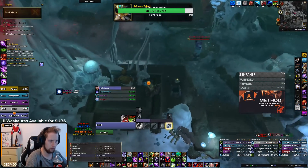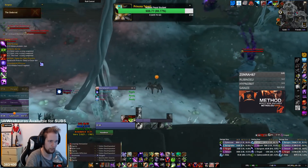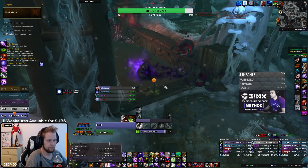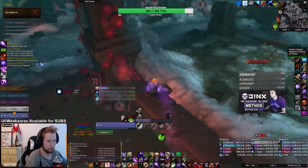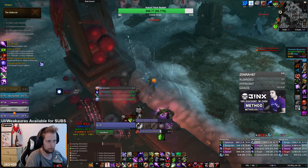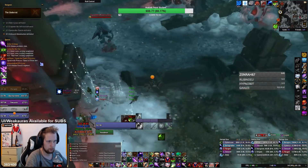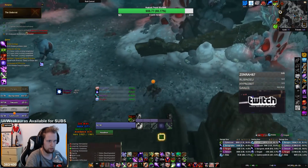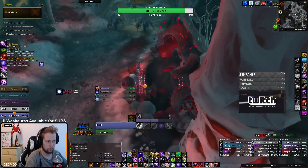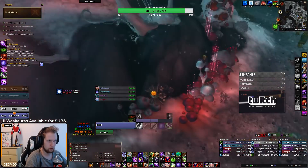Finally, there's an Underrot skip right after the third boss. You can actually skip all the way until the last two mobs in front of the last boss by using a gateway over the pool of death and just waddling your way through the mobs without pulling anything. It's not a particularly hard skip, but again like Freehold, you might need percentage somewhere for Mythic+.